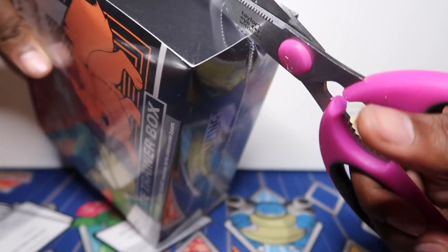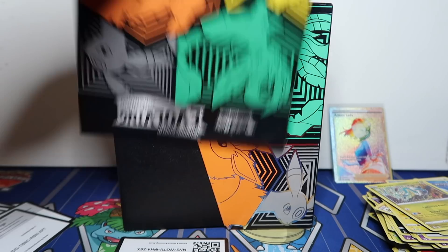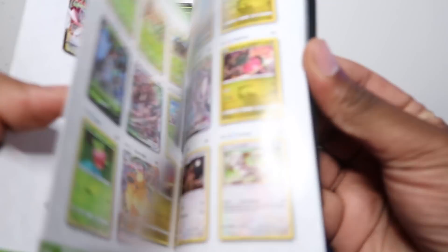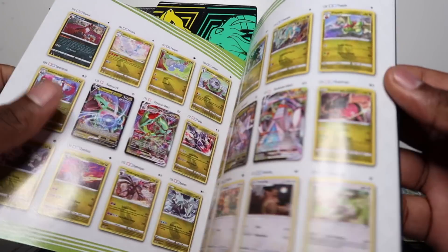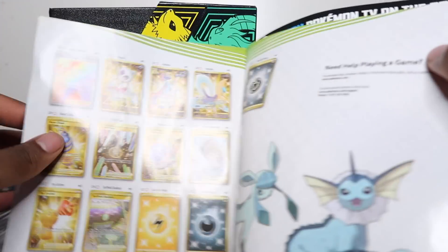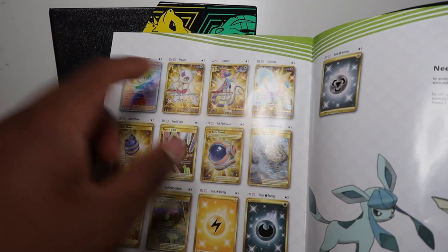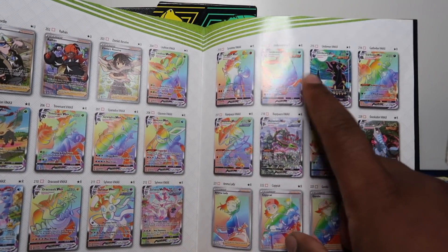Always put a line there and rip it easily — boom. I'll show you the player's guide; I always go to the back page because that's where you get all the secret rares. From the gold cards I only really want the Inteleon. Then we've got the Rayquaza alt, Rayquaza rainbow, Umbreon alt, Umbreon rainbow — I want all the Eeveelutions in rainbow form.